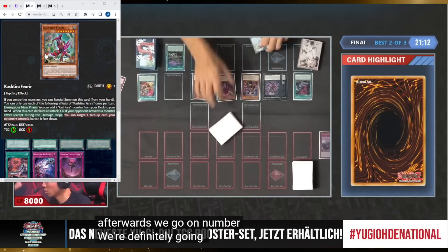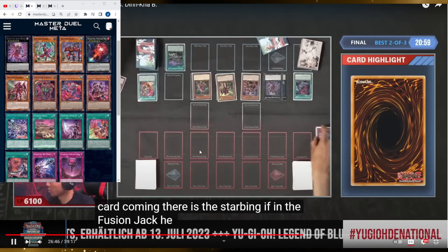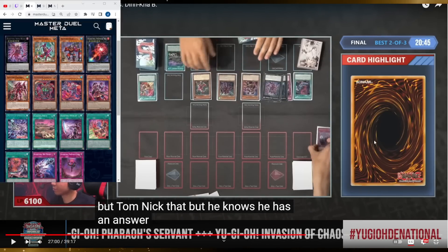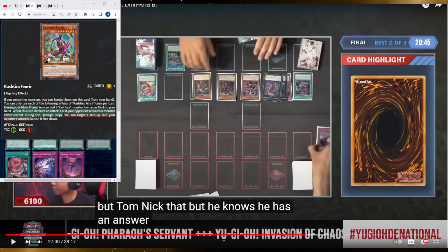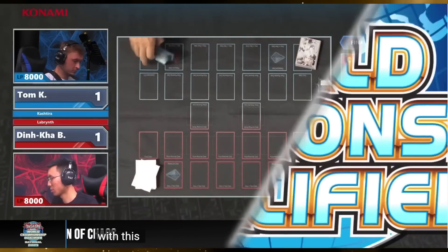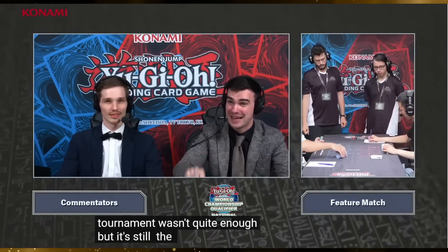Arise Heart is on the field at 3000 attack. Arise Heart can't deal with Lady Labyrinth from hand, but Fenrir can — when Fenrir declares an attack it banishes the Lady. He'd have to summon it after Fenrir attacks to play around it, which won't happen. Even if Lady is summoned using a monster effect, Fenrir triggers and banishes it anyway. You'd need a set card to prevent targeting. That's lethal damage. On to game three — the incident is happening here.